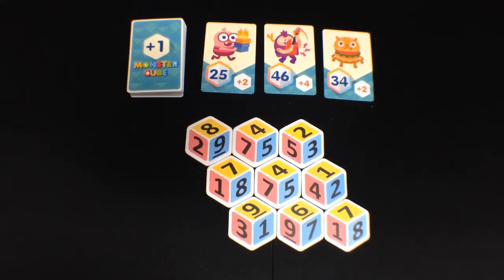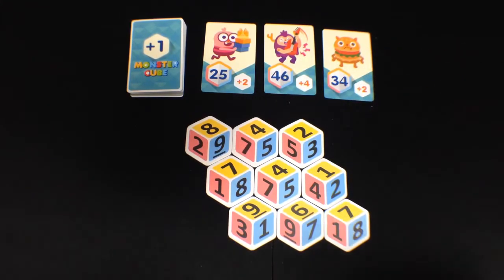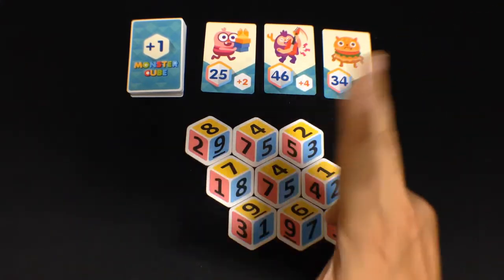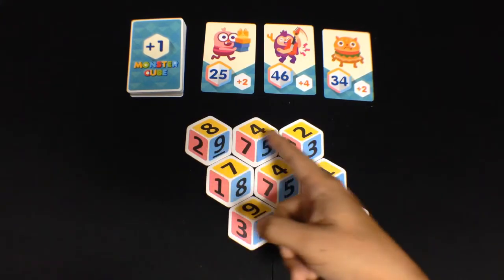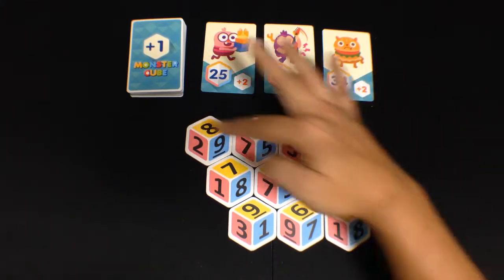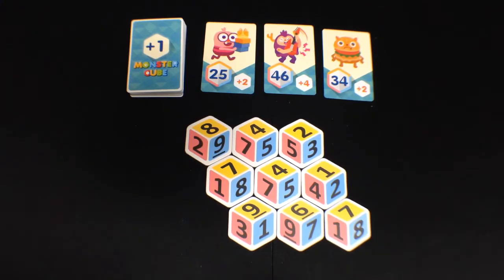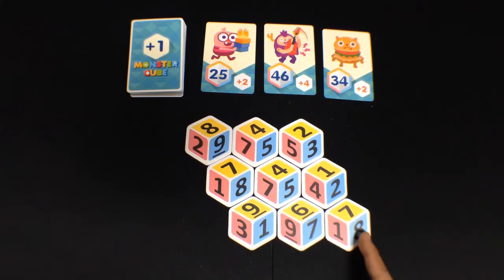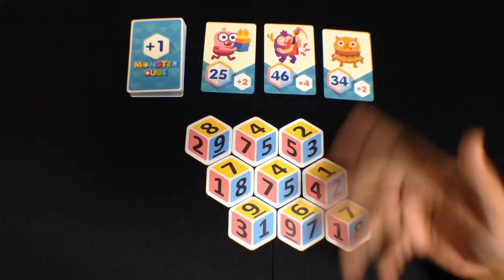To get the answer, you pick one of these monsters you want to fight — in your head, don't tell other people. You look at the numbers and pick three of them in a line. The line could be all yellow: 842, or 879, or 847. It has to be in a straight line. Or all blue: 953, 958, 178, or 852. Or all red: 541, 573, and so on.